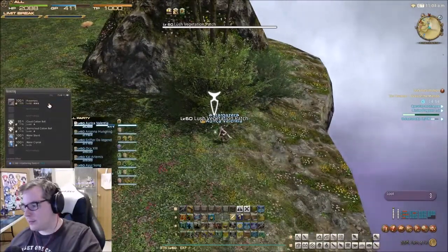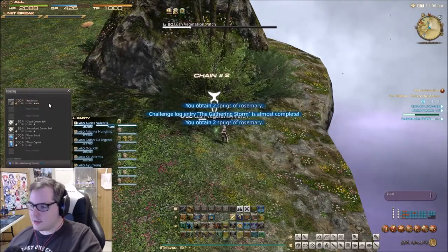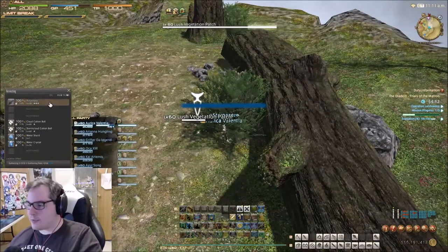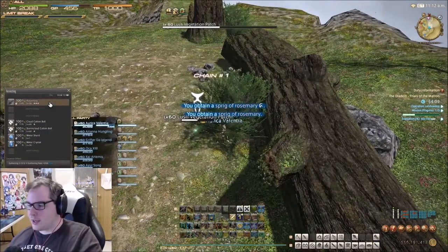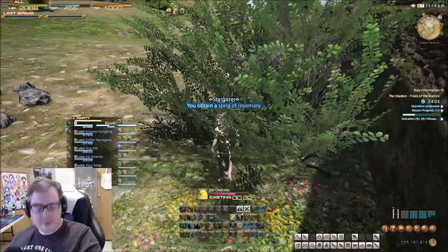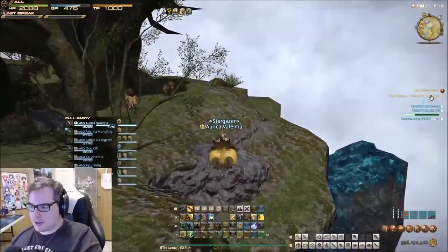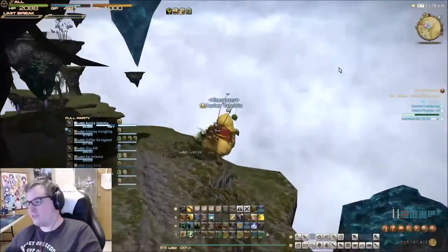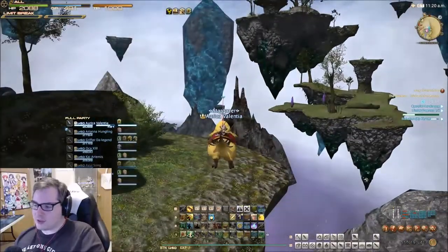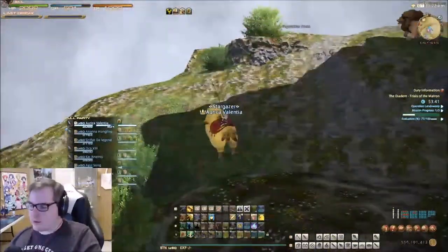We got gathering yield plus one. The modifiers in the Diadem are just fantastic — such a great place to farm, better than everywhere else. You should be spamming cordials at this point too. I keep forgetting, but you should definitely be spamming cordials — it's worth it, and you make way more yield than they cost. I'm going to fast forward here until this operation is complete. You can just keep doing this: keep doing Rosemary farming, do Darksteel farming, or switch around to another island if you want. But honestly it's not really much use unless you specifically want something from there. I recommend sticking here.